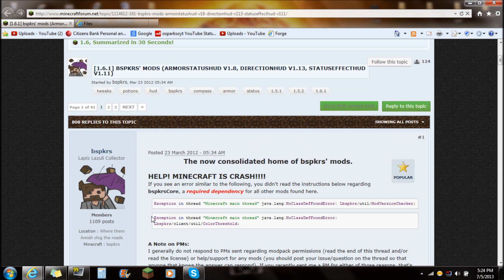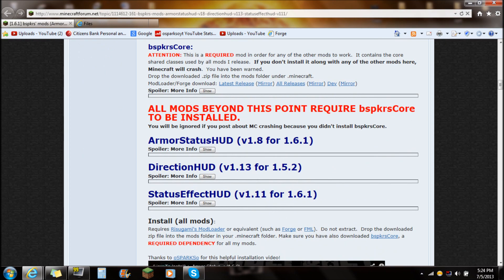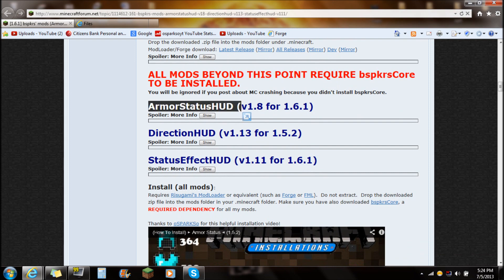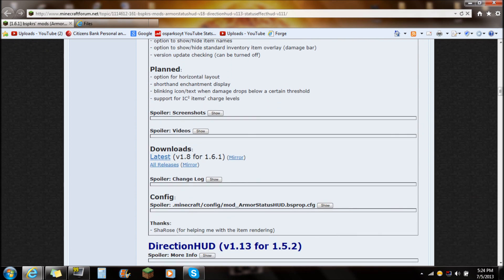If you guys check out the link in the description, it's going to say the armor status mod, so go down there and click on that. You're going to want to scroll all the way down past the video and stuff, past the BSPQ, BSPKRS core, scroll all the way down here to the armor status HUD, click show for more info — right here, spoiler more info. Go all the way down, go to downloads — it's going to say downloads right here.